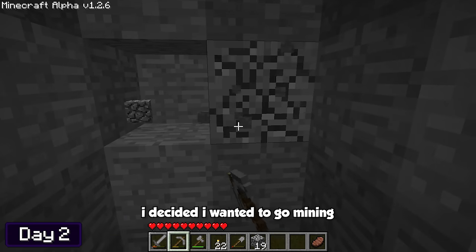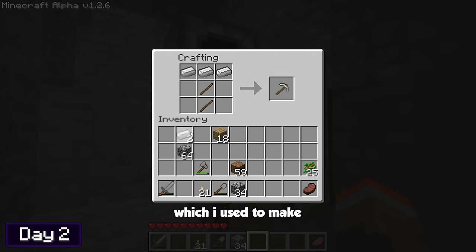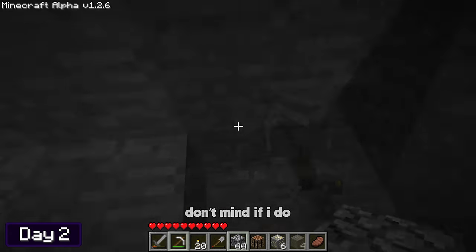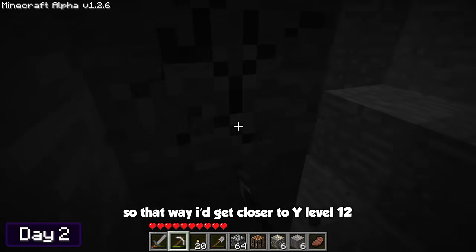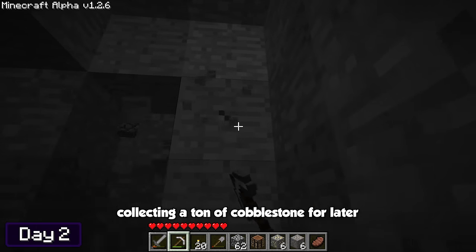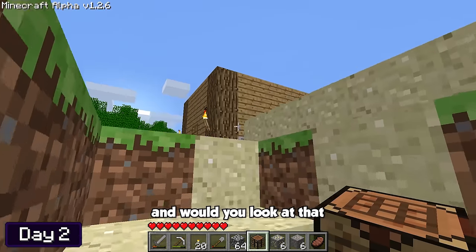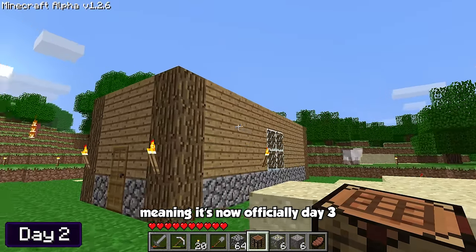To pass some time, I decided to go mining. After only a short while, I found some iron, which I used to make my first iron pickaxe of the video. I also found a few pieces of gold — don't mind if I do. I kept mining downwards to get closer to Y-level 12, while simultaneously collecting a ton of cobblestone for later. I eventually got bored and headed back up to the surface, and would you look at that — some daylight, meaning it's now officially day three.